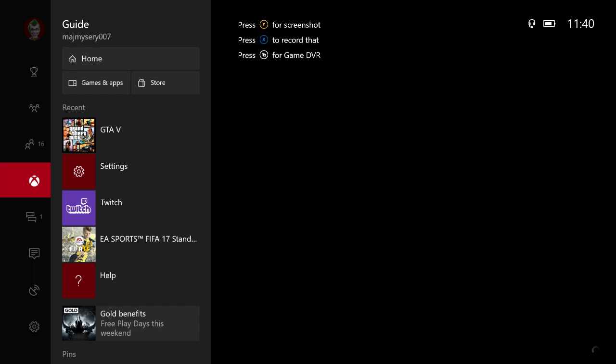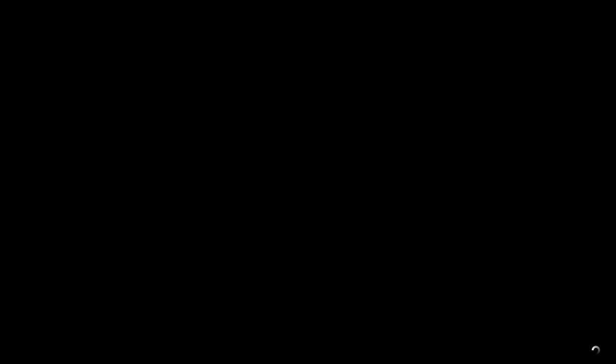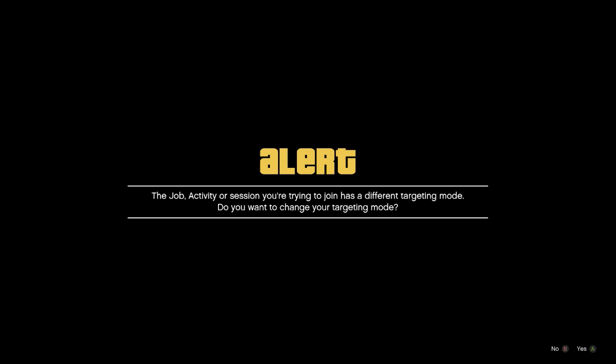Once you're good to go, go to one of your friends and request to join their game. Once you join, it's going to ask you — say yes. Then you'll get a second screen saying they're in a different target mode, which you put no to. After that, bring up your phone and select the heist.